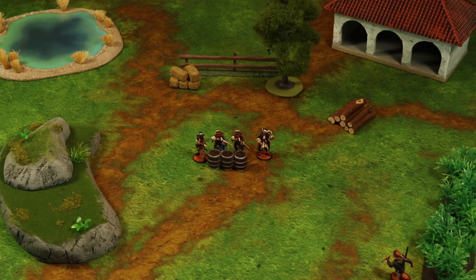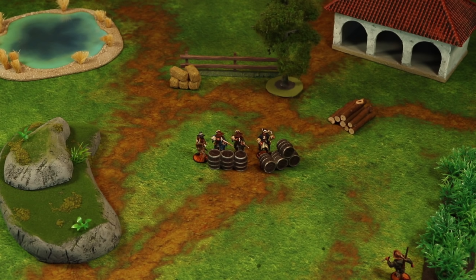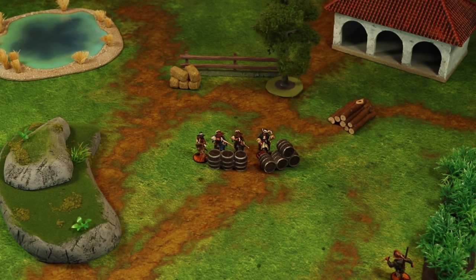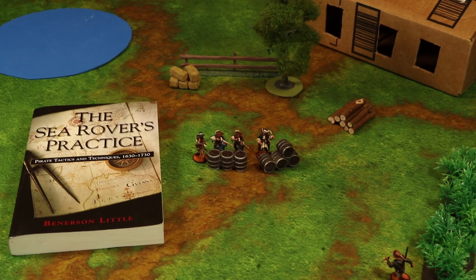Blood and Plunder can be played on a small table, but really shines on a 3x4-foot play area for games under 200 points, and 4x6 feet for larger engagements and ship battles. Terrain pieces at the game's 28mm scale are required but not produced by Firelock Games — they add tactical options and make your table look awesome. If you lack funds or skills for fancy terrain, a trip around the house can provide substitutes: in 5 minutes we found a hill, a building, and a pond. Terrain is necessary to make land battles fun. Or you can play sea battles on a blue tablecloth.